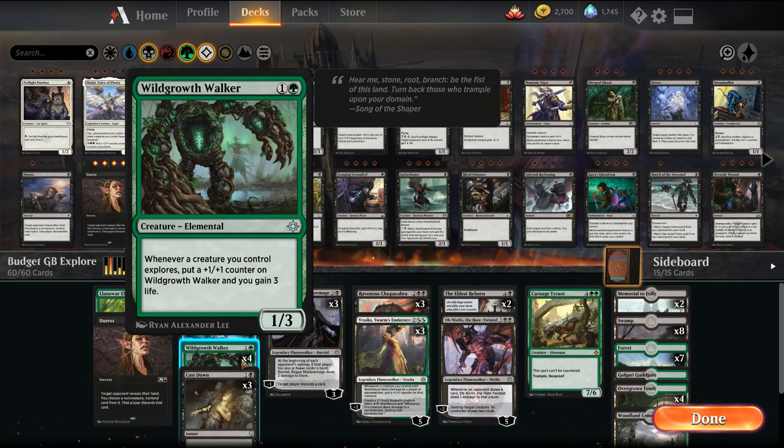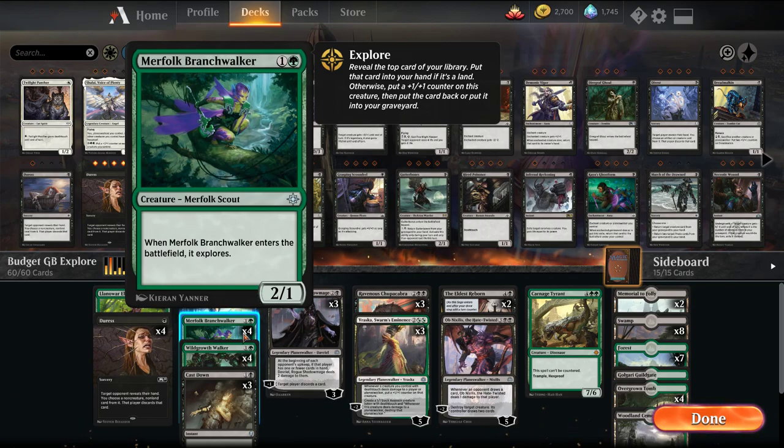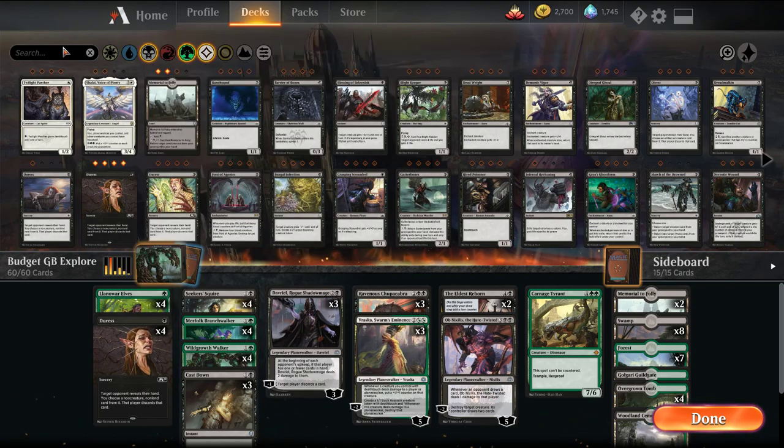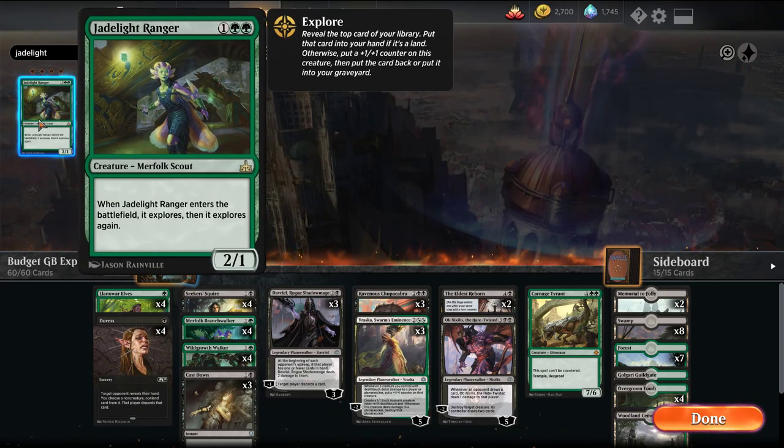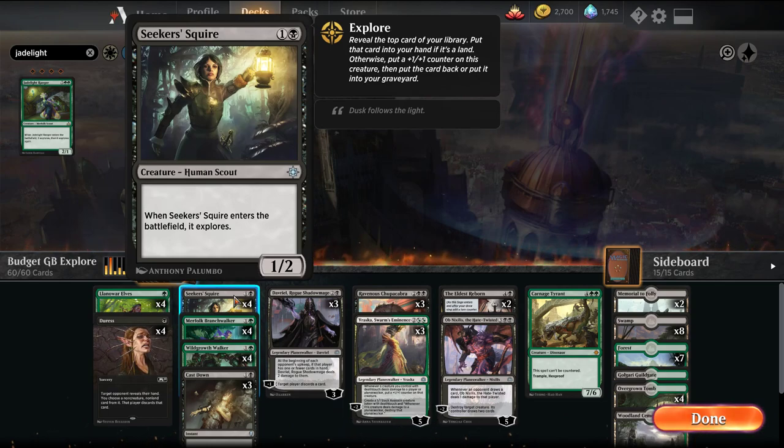You have Wild Growth Walker, which every time you explore, you put a +1/+1 counter on it and gain 3 life. This is usually played with Merfolk Branchwalker as well as Jadelight Ranger, which will feature not in this version but in the mid-budget version. In their place we're playing Seeker's Squire, so it's another 2-drop explore creature. Explore is basically: you look at the top card of your library — if it's a land you put it in your hand, if not you can choose whether or not to keep it on top of your library and put a +1/+1 counter on the creature.